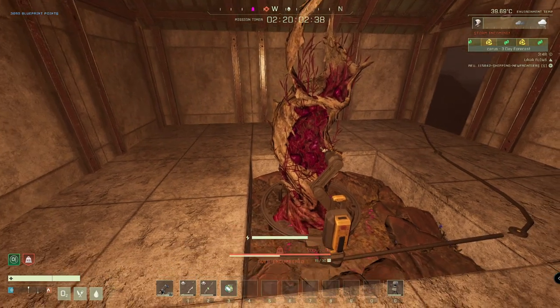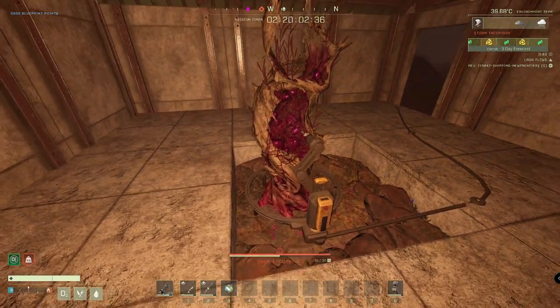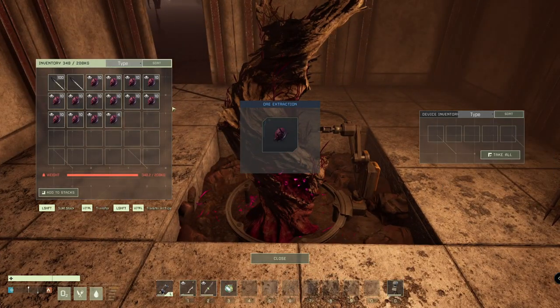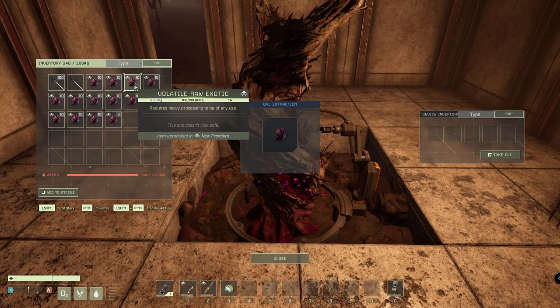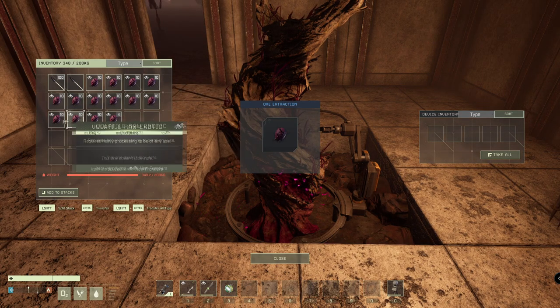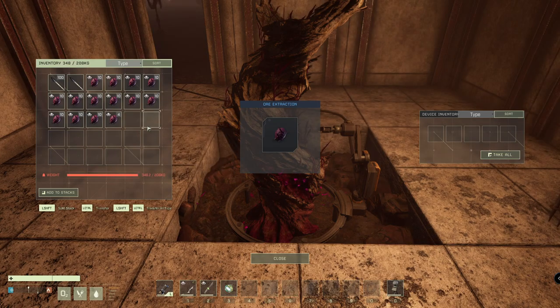The harvester is now complete and we have been picking up everything as we go. We are massively over-encumbered — we've collected 10, 20, 30, 40, 50, 60, 70, 80, 90, 100, and a total of 134 exotics.